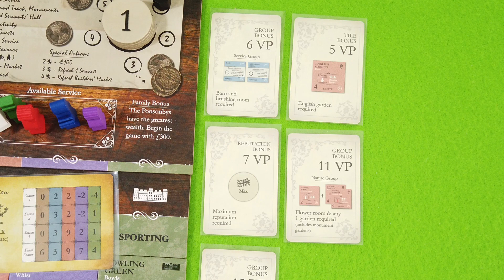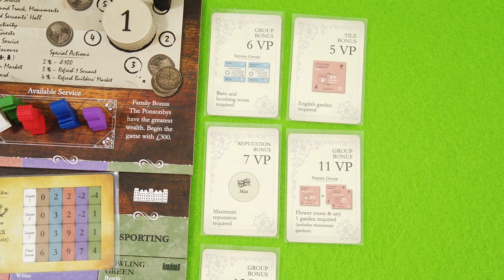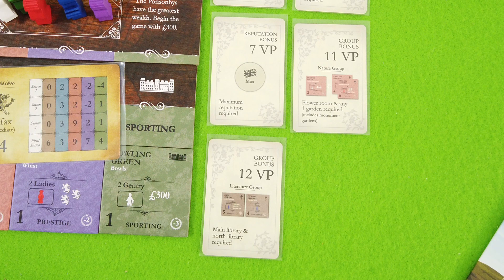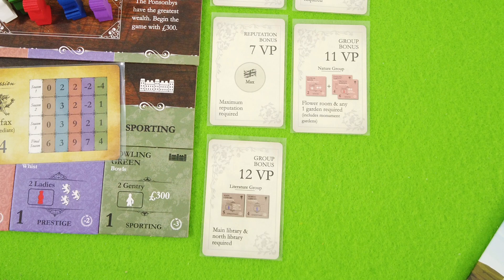We also have a tile bonus for the English garden — seven victory points if our reputation is maxed out, which is possible but not easy. There's a group bonus for flower room and any garden required, worth 11 points, which is quite something. And the literature group requires the main library and the north library — they're not out yet, but it's really something. Throughout the game we'll get rid of some of these cards, and I like that you don't have to make that call right off the bat.